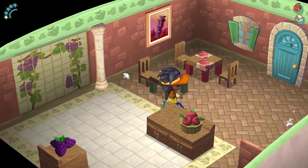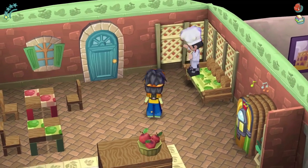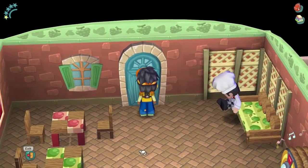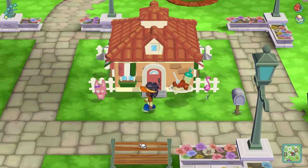He's got a little bed and a little desk to learn some new recipes, plus some grapes. I love the little background. I wonder if as we grow, we'll unlock new things like new wallpaper and paintings. I'm curious about that, so let's head over to the mayor's area.